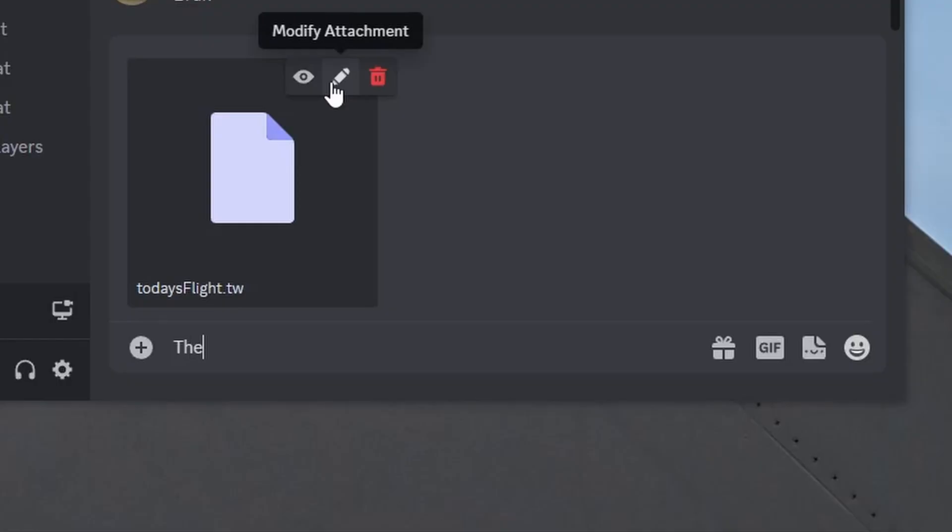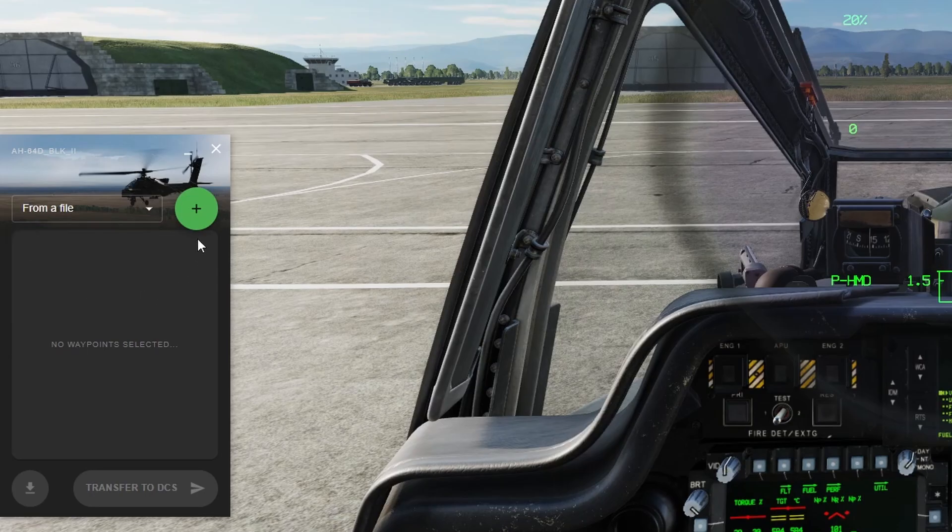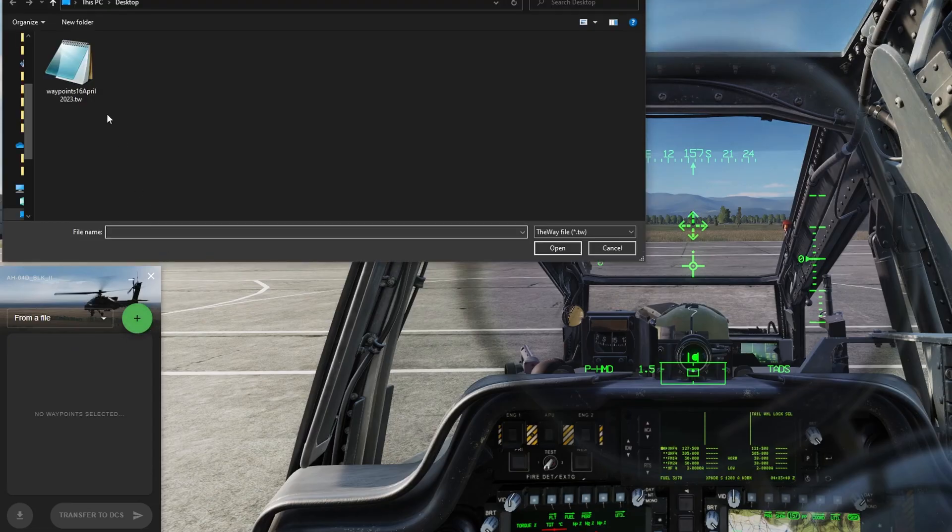You can also save your created flight plan to a file by clicking this icon and share it with your flight buddies. They can import the waypoints by selecting import from file and clicking the plus icon again and selecting file.